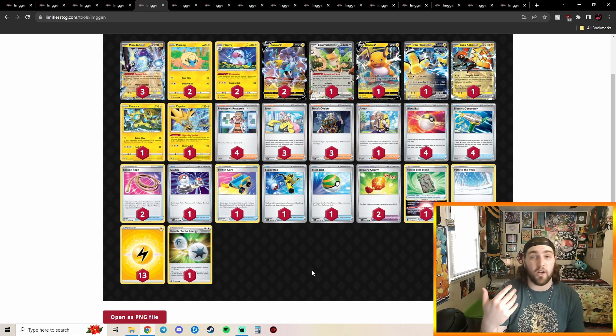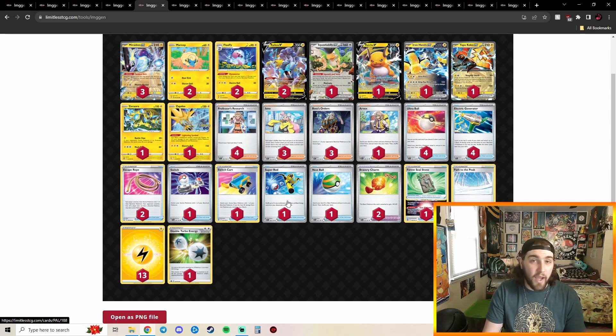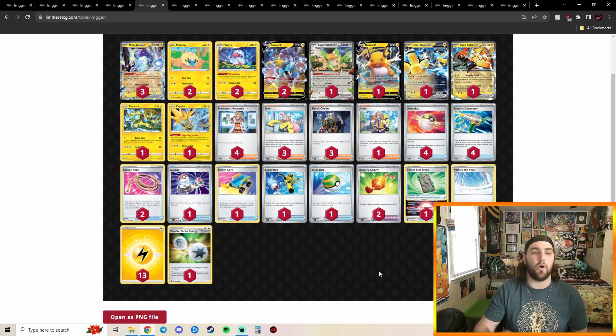Not only are you really fast and aggressive and can outspeed Lost Box, but you're making it so they can't just Cramorant-attack your Raichu and then spread nine damage counters. I'm not a huge fan of the Super Rod though — I think you could cut it for another switch effect or maybe a fourth Path to the Peak. Being able to just get everything set up turn one, drop Path, and go feels so good.